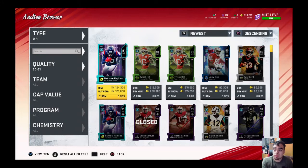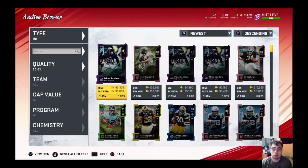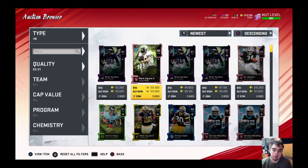In today's video we're talking about my coin method and how I make my coins strategically. We're gonna start off with the 90 to 91 tier — this is where I mainly make my flips with my snipes or just reselling my cards.